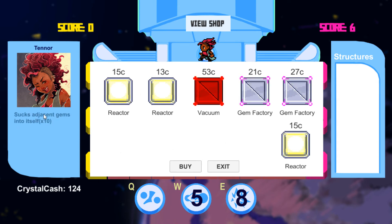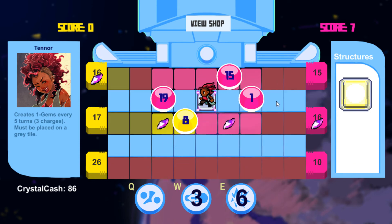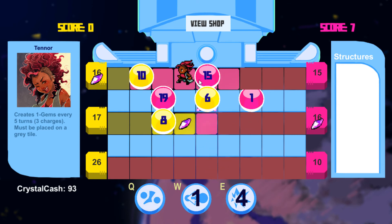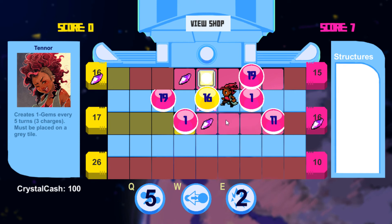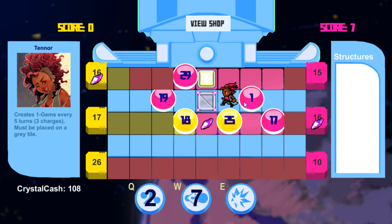Vacuum will pull gems downward into the next lane. And reactors will pump up the value — so let's try it. Let's buy a reactor and a gem factory. So let's make a gem factory here, and then I'm gonna build this here to pump up. Ooh, I pumped up a bad gem — that was not smart of me. I really want to swap this guy back in. Oh see, he's getting pumped up — boom, and that pumps him up even more. Now I've got a nice strong gem there.